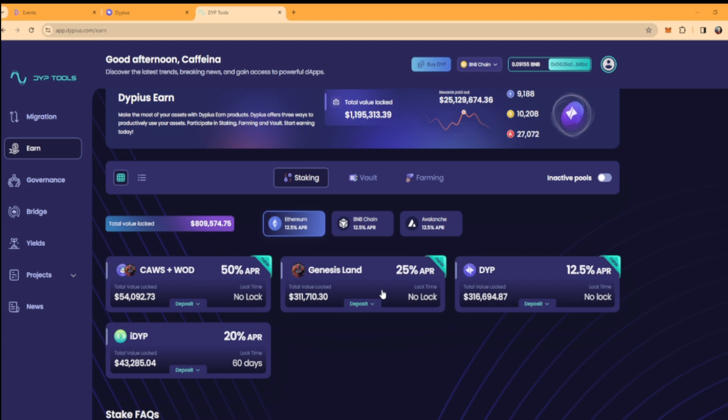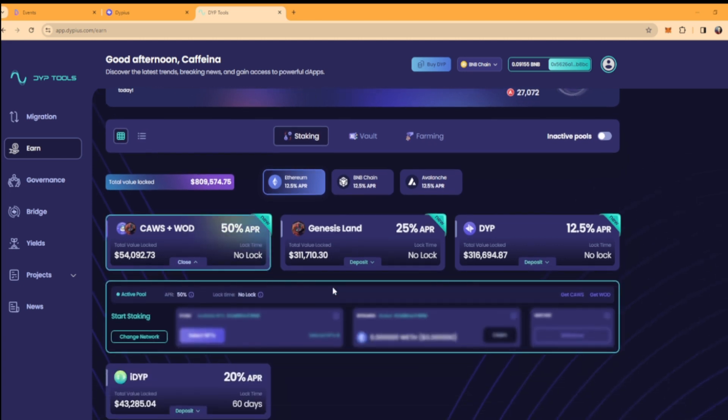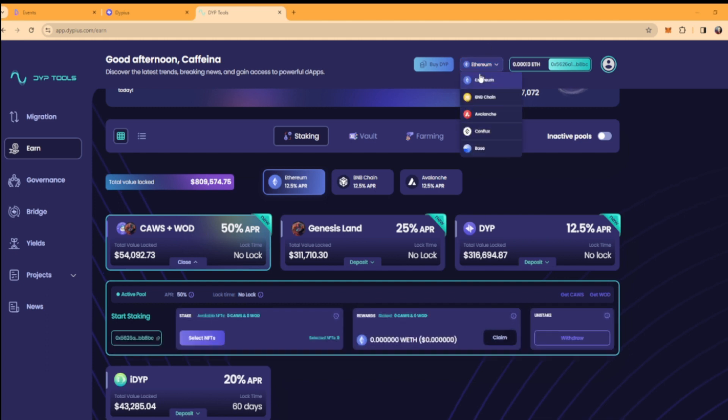You can stake your land alone for 25% APR with no lock time. There's no lock time and you have 25% APR for Genesis Land. There's still room in this pool. But there's another pool at 50% APR — I'm lucky because I did stake early into that pool. I just need to change my chain so you can actually see. If you want to stake on Ethereum make sure you're on the right chain. If you want to go stake on Avalanche, be on Avalanche. Just pick your chain from there and you can see the pools.